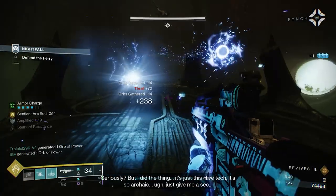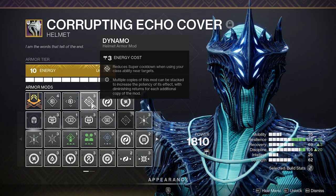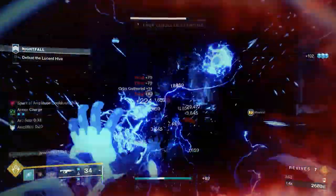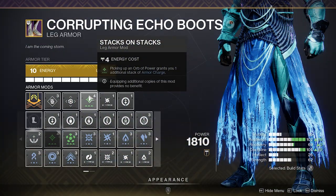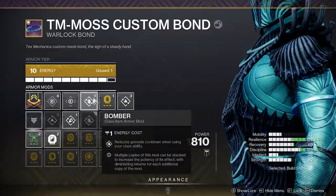Now that we've covered our seasonal artifact mods, let's talk about the armor mods that we're using. Along with Arc Siphon mods on our helmet, which will create orbs when defeating enemies with Arc weapons, we're also using Dynamo so that a small amount of super energy will get generated every time we cast our Rift near enemies. Moving over to our gloves, we're using Impact Induction, which is going to restore grenade energy whenever we strike an enemy with our melee attack. We're also using Grenade Kickstart, which will give us an instant bump in grenade energy after throwing or consuming a grenade. On our class item, we are using the Bomber mod, which significantly reduces the cooldown of our grenades when using our class ability.